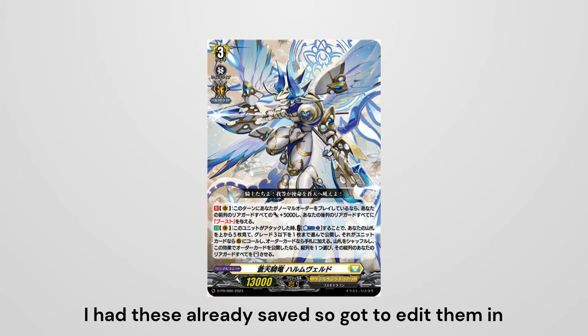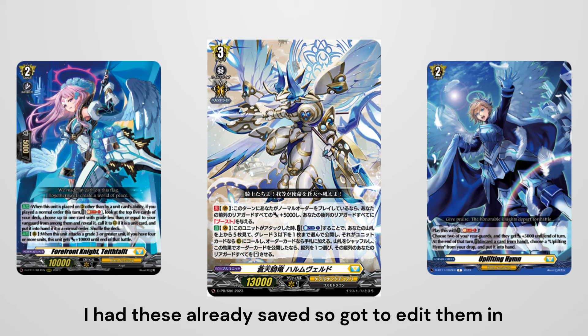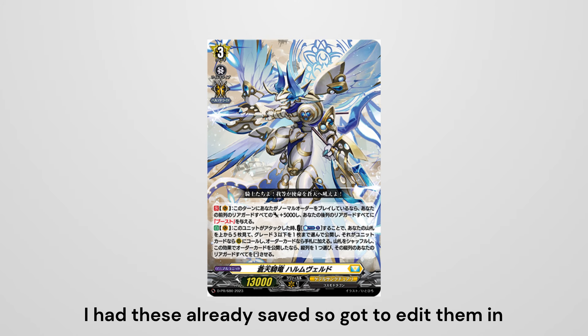The final unit is Hollenveld, a promo unit that has yet to release. He has the ability that if you play a normal order, your front row gains plus 5K and all of your back row units gain boost. When he attacks, you can counter blast one to check the top five cards, pick a Grade 3 or less card, and depending on whether you pick a normal unit or an order you do a different effect — if you pick a unit card you can call it to rear guard, and if you pick an order card you get to stand an entire rear guard column, giving him four attacks right out of the gate. We did receive some indirect support for him in Set 11 including a Grade 1, a Grade 2, and an order card that all help his strategy of caring about normal orders. With that we conclude the recap — join me next time when we talk about the nation of Stoichea.